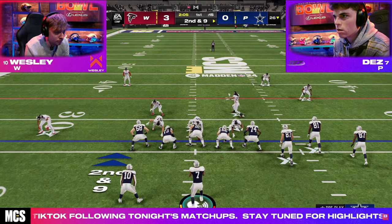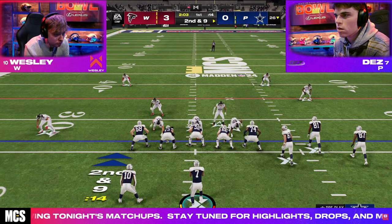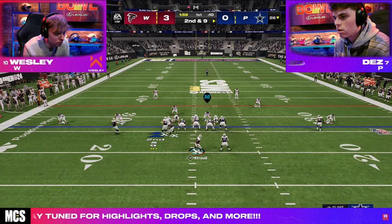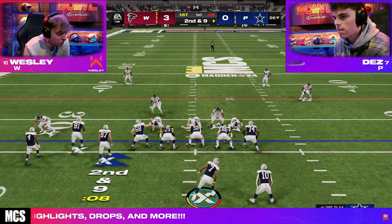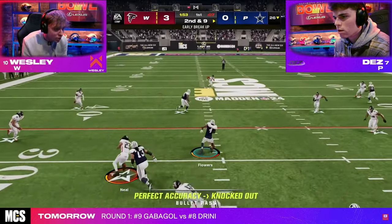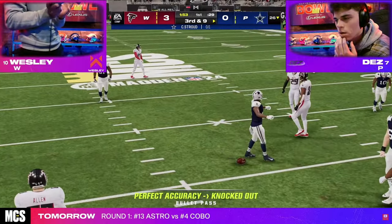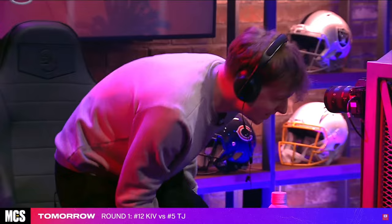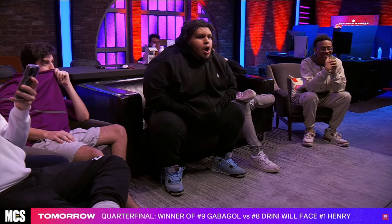Today's video, we're going to be breaking down how Wesley ends up running the best blitz of the Madden Bowl. This blitz literally allowed him to beat Dez in this game. As you can see, he's only rushing four people. He's scheming at him pretty much every single play. He was able to get all the way to the finals running this defense, and had a chance to win the finals against Henry this week. So I wanted to break down exactly what he's doing to get this pressure.